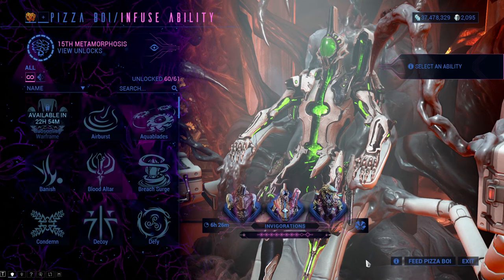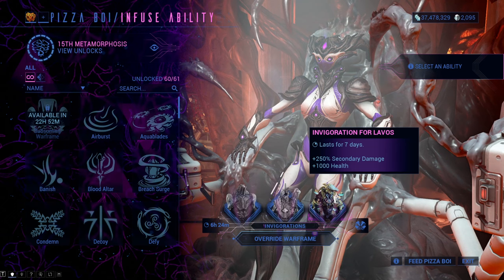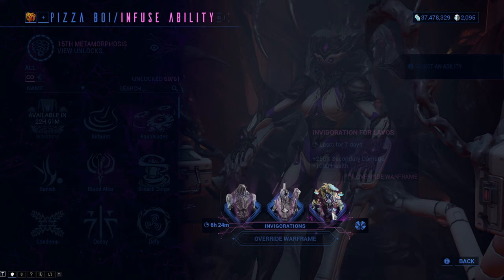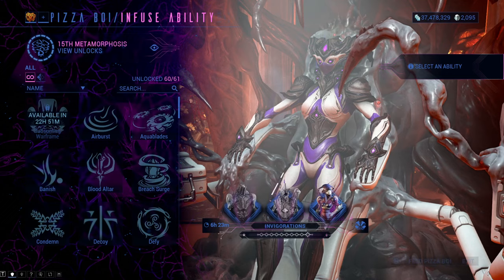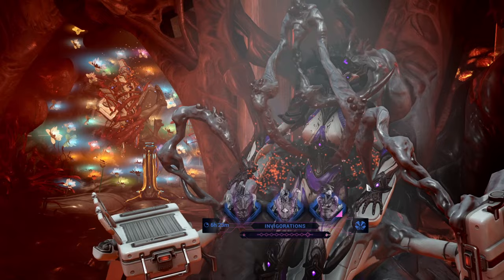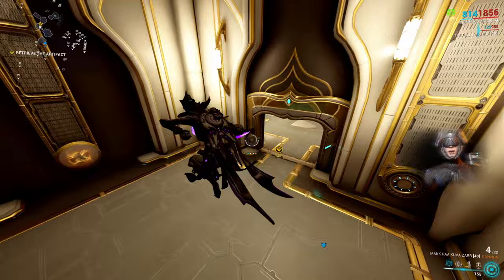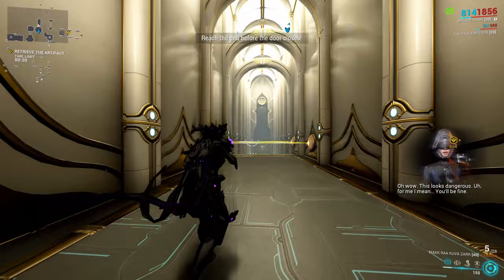I invigorated Atlas and Caliban to reach the end of the meter. Now I can invigorate my favorite Warframe, Mirage, with Lavas' ability by choosing the new option of Overriding Mirage. This is an insane buff, but remember the buffs will go away in one week's time. You can invigorate both normal and Prime Warframes even if the pictures show only normal Warframes. You can have only one Invigoration on a Warframe at once, so be careful. Once you use the Override, the meter will be depleted and you will need to invigorate 10 more Warframes before you can choose again.